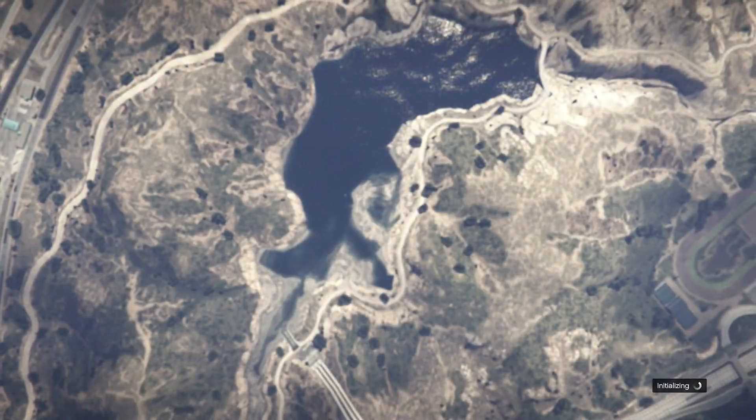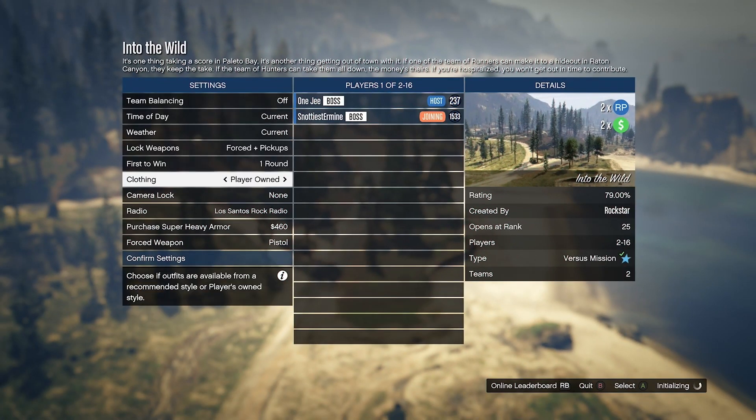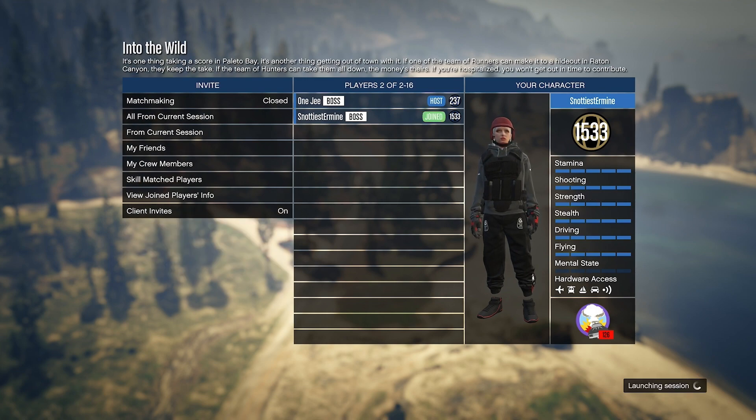Invite your friend. From here go to Clothing, select Themed and confirm. Wait till your friend readies up, and as soon as you're both ready go ahead and launch the job.